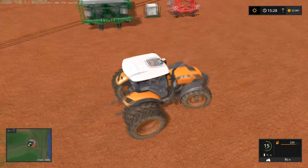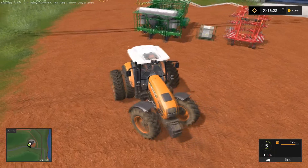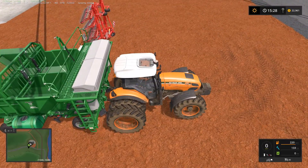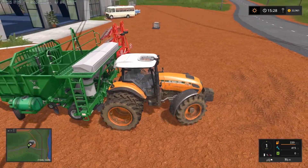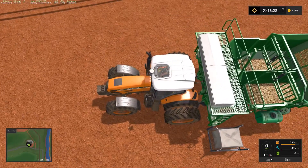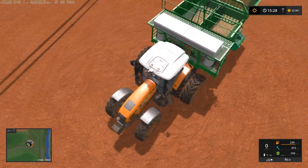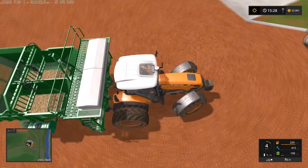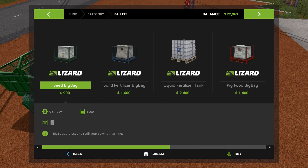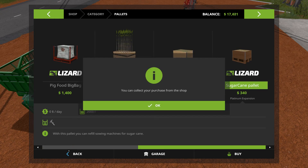Wow, that is a big seeder — holy cow. Look at that thing. I refilled it with a seed pallet; it probably wasn't the most economical thing to do, but it was there so I used it. So you don't have to use the sugarcane billets. We need to go buy some more pallets — let's do like three of those, and a lot of fertilizer.